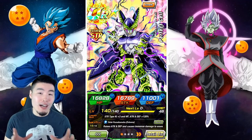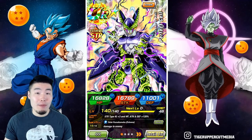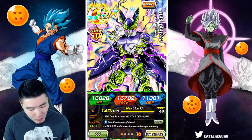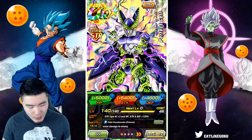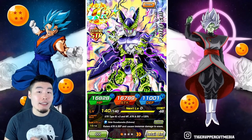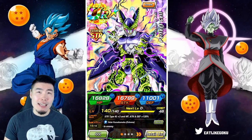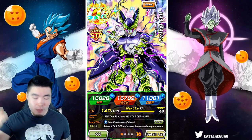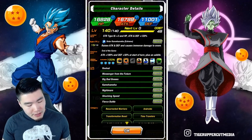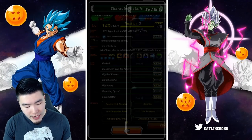First things first, I want to quickly talk about his details — so for anybody that already knows what he does, feel free to skip ahead maybe a minute, minute and a half, and we'll get into the gameplay. Starting with his stats, overall they're very good. We have seen some higher stats from other Dokkan Fest EZA units like the Tech Cell and the Fizz Goku Black — both of those guys have over 18,000 attack at rainbow status. This guy's a little bit lower at 16.7k, but still that's very respectable. His leader skill is STR types Ki +3, HP, attack, and defense +120%.